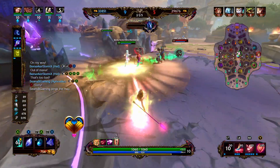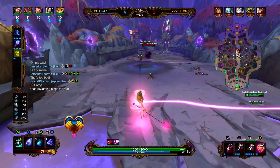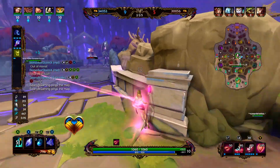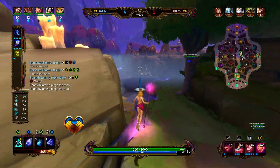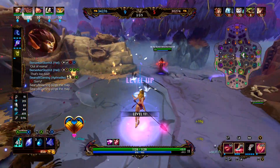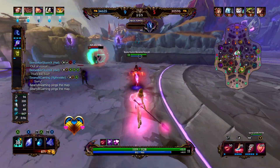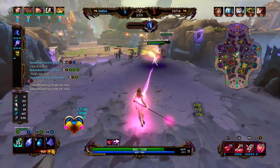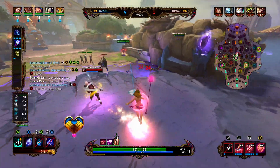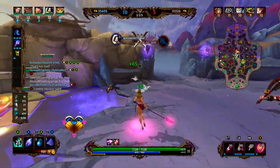That was a very good ult by Chronos — he would have died if he didn't hold right there. But we are able to bait out an enemy ultimate and we're going to continue to go for camps. That awkward moment when we've cleared their wave and they've cleared our wave and we're just staring at each other — when they're under tower you want to make an effort to go get some of the camps around mid lane. This Chronos has got a little bit of dudes.